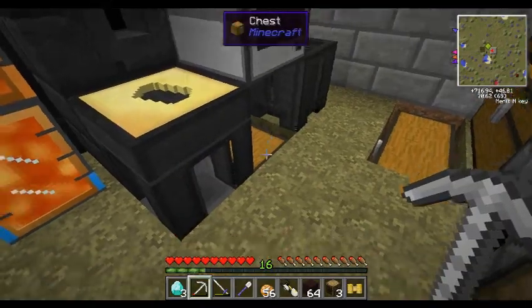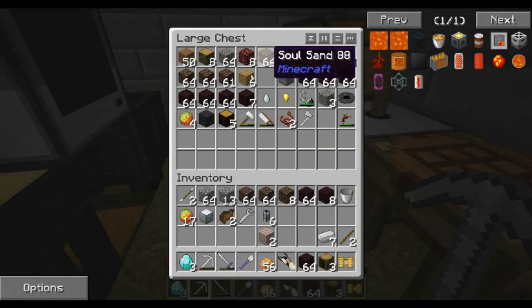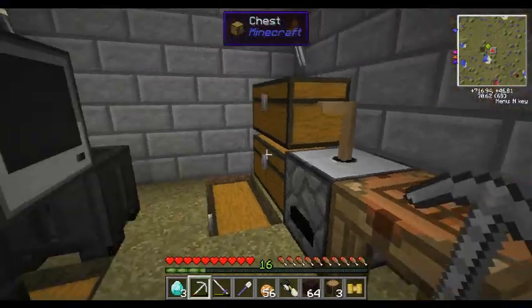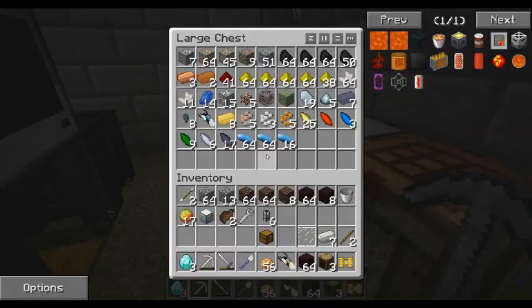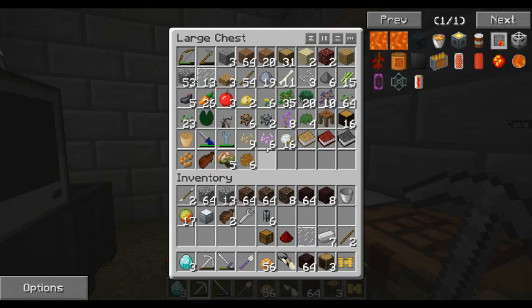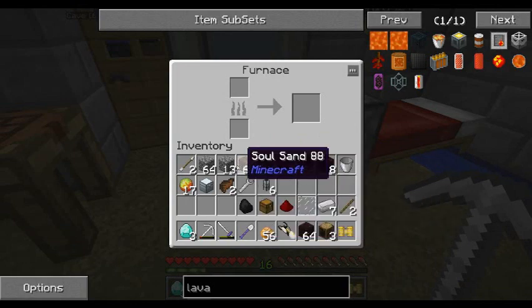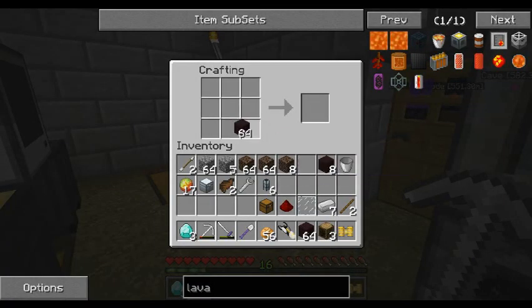We need two sticks and some iron. And we have a chest. So we can do this — get a piece of redstone. And we need to smelt up some smooth stone, which can be accomplished quite easily. In the meantime, while that's smelting up, let's do this.